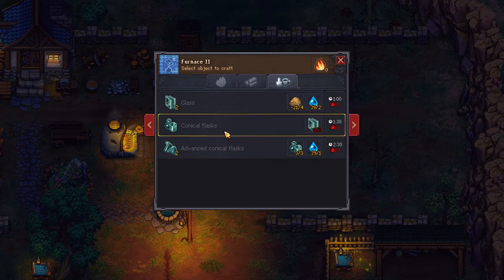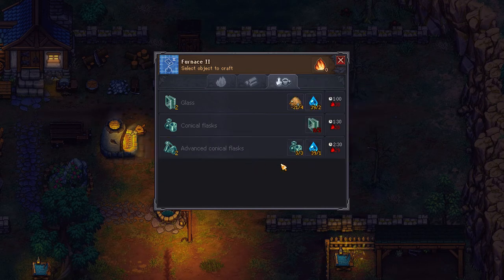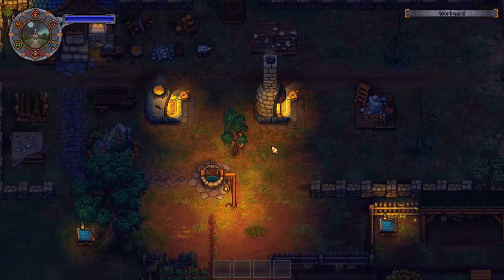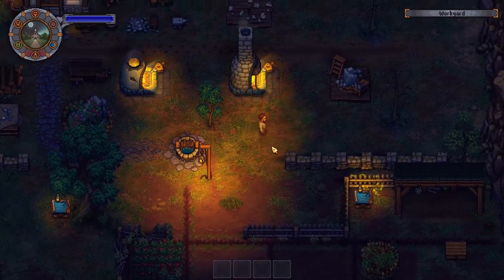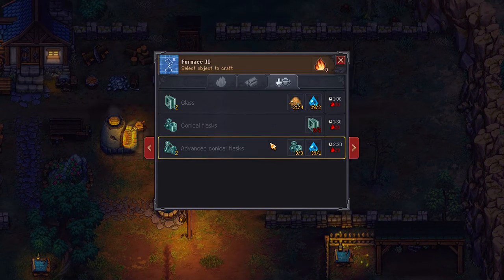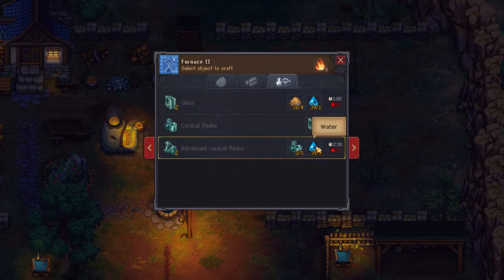And then you need three of these normal ones to make the advanced ones, with water that you get from your well right over here. And if you don't know how to make glass yet, it's really easy. You just go find a little sand pit — they're all over by the rivers; they look like mounds of dirt. Dig it up, you get sand. Mix it with the water from your well right there, and then you can make the conical flasks.